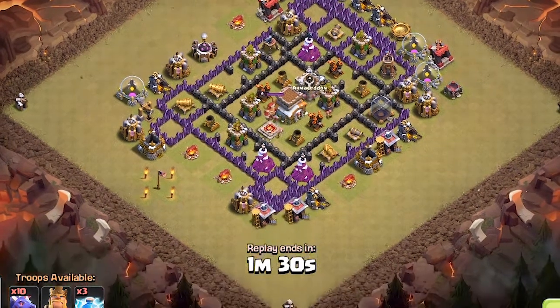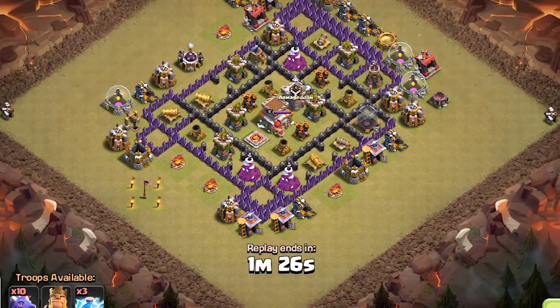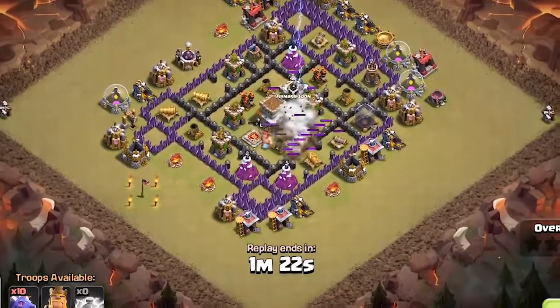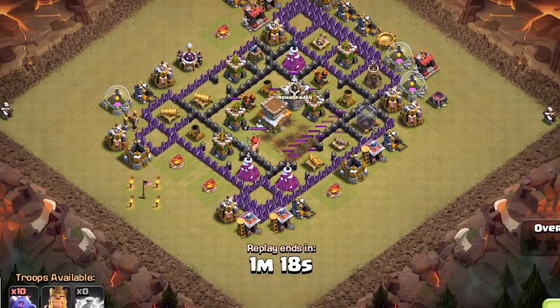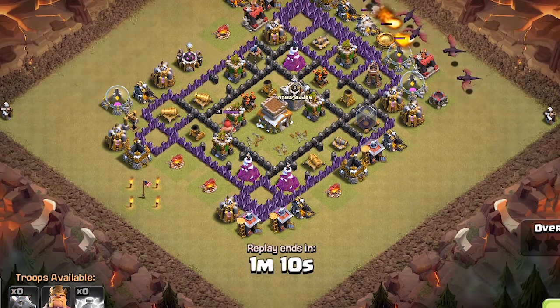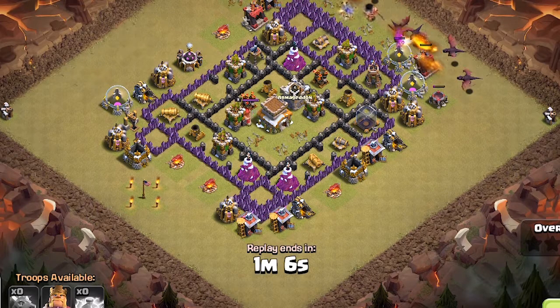Our next attack is a Town Hall 7 using dragons. And just a side note — I think dragons are the most boring attacks to watch. Prove me wrong in the comments. Anyways, the attacker is going to deploy three lightning spells to destroy one of the air defenses. Now the king is deployed, and dragons are deployed behind the king.